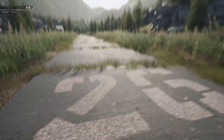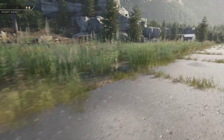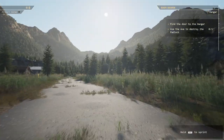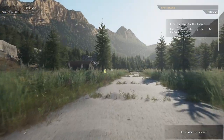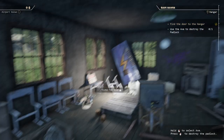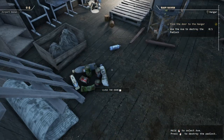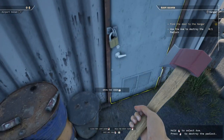Alright, here we are at the airport. As you can tell, it is not in a condition where anyone's coming here yet. We've got a lot of work to do. Find the door to the hangar, use the axe to destroy the padlock. I like it already. This is my house. Hello, is anyone home? Open the door. Yikes. What happened here? Oh, that looks like a hobo area. Let's destroy this lock, shall we?